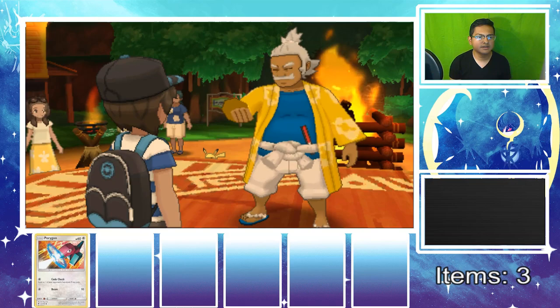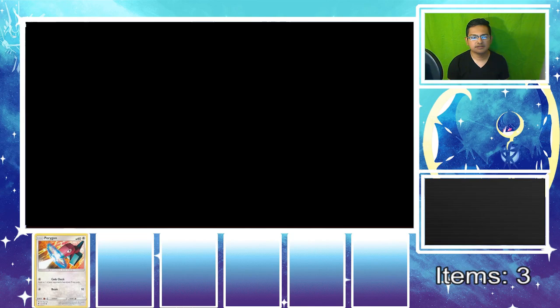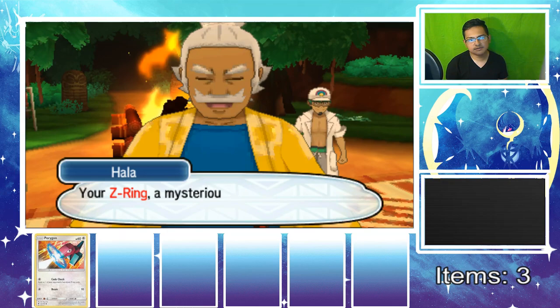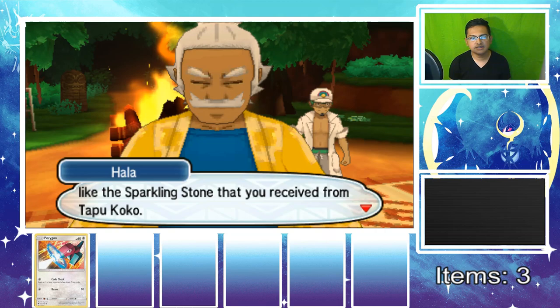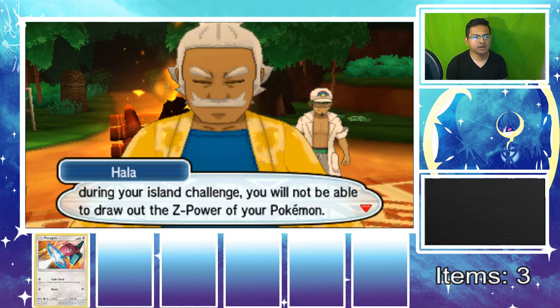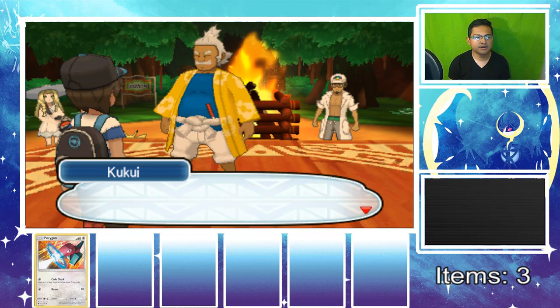It was probably the Z-Ring bracelet! 'Your Z-Ring is a mysterious armband that allows you to draw power from deep within your Pokemon. It brings up the force of Z-Power.' The Kahunas make refining stones from sparkling stones received from Tapu Koko. Until you collect more Z-Crystals during your island challenge, you won't be able to use Z-Power. But since Tapu Koko already gave you a sparkling stone, it seems like it took quite a liking to you.